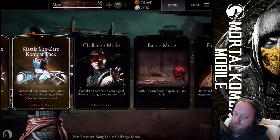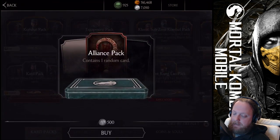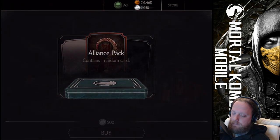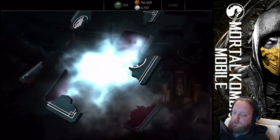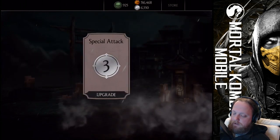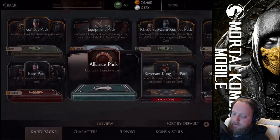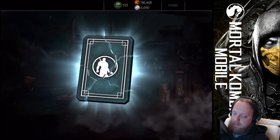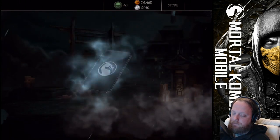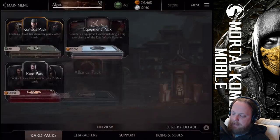Let's jump to the store and, just as usual, let's open some alliance packs. I collected a lot of alliance points here, so we'll be able to open some of these packs. I don't really think we'll open all of them because it would take a serious amount of time. Oh nice, a level up pack — great.